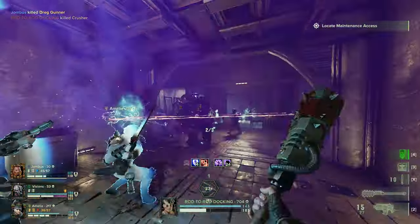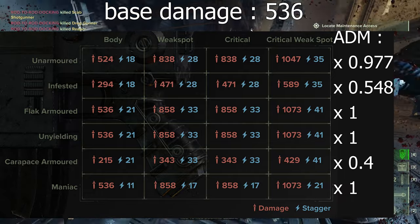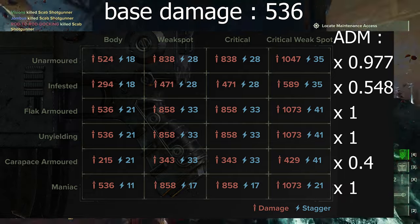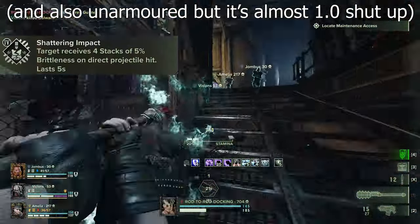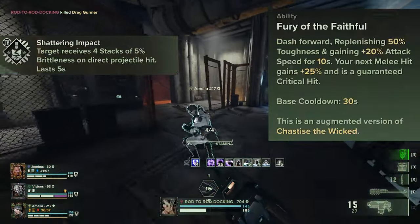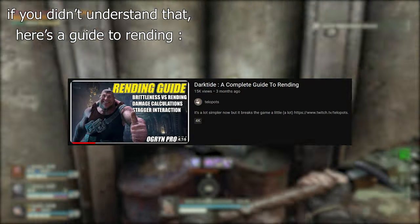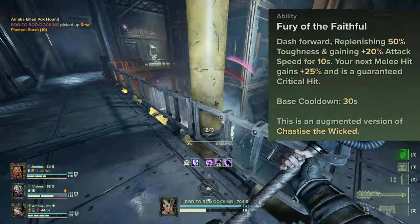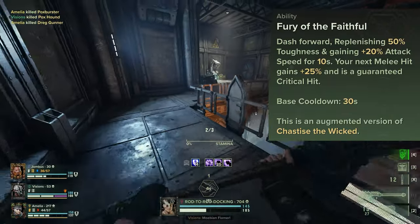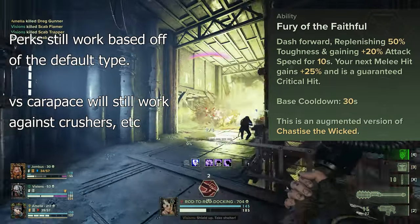The Bolter has a 1.0 armor damage multiplier on every armor type except against Carapace and Infested. As a result, Shadowing Impact only really does anything against the former, but Fury of the Faithful makes it redundant. A hidden property of the Zealot dash is a buff that lowers enemy armor — for 3 seconds it makes Carapace count as Flak, and Flak count as unarmored.